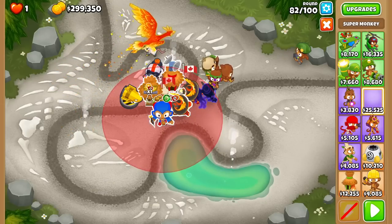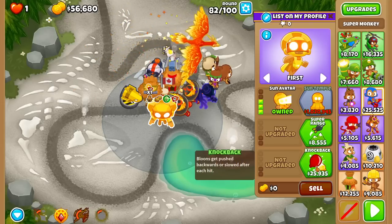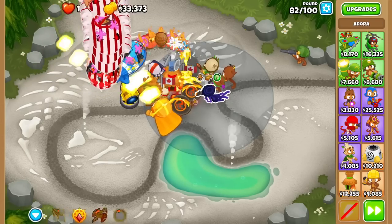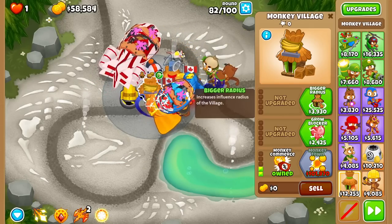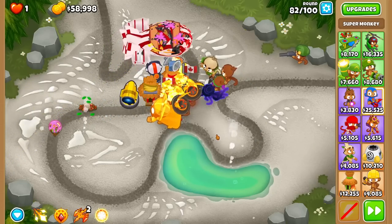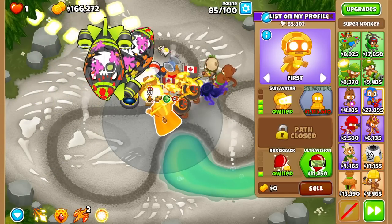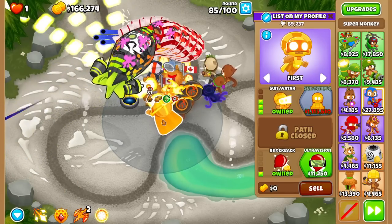If I was going for Sun Avatar I probably could have gotten two discounts, but that's whatever. The range is pretty good already so I'll go for knockback on it — 3-0-1. I'll buy outbuff later. As you can see, I'm pretty much out of money — really yikes. I actually should have bought a bigger radius earlier. I think I want my second Sun Avatar if I can afford it.